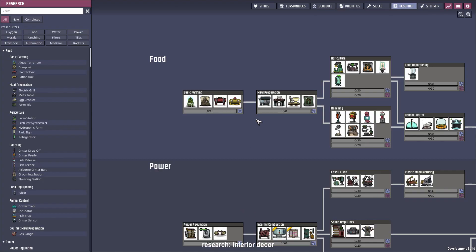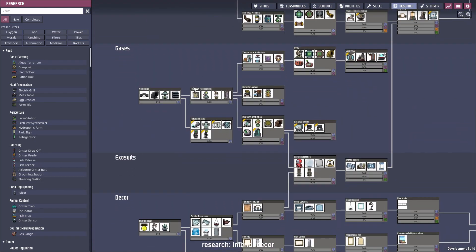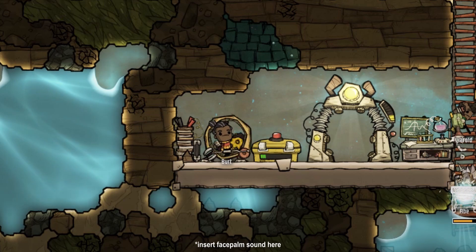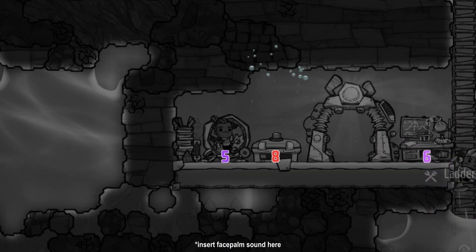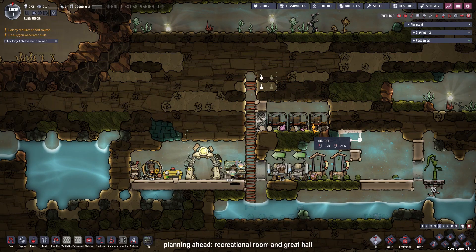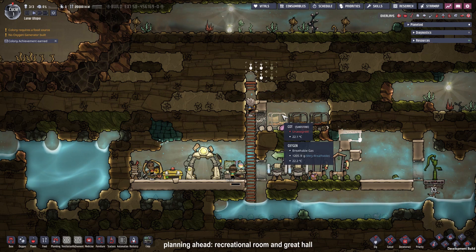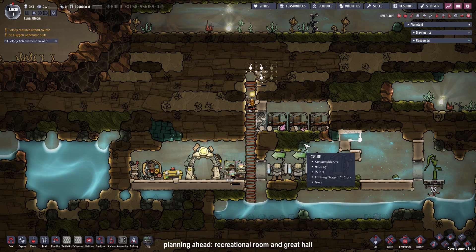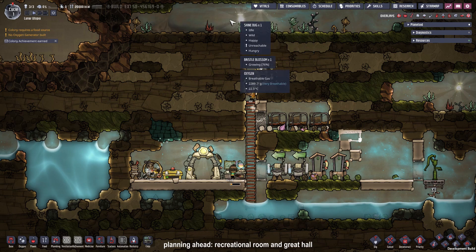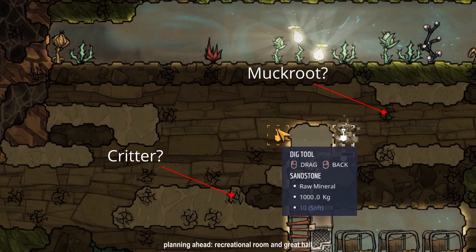I totally forgot to hook up the cable to Bird's hamster wheel, so we are going to see duplicates running a lot of times and the battery not filling up. Since there's still time left on the first cycle, I think we can go for a recreation room and the start of a great hall. I don't really care about food gathering in the first cycles, because every crack I'm digging up right now has a chance to have a muckroot or a critter, which both can be used as food.